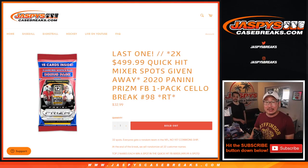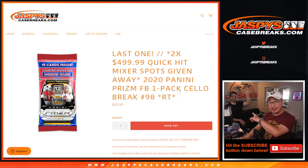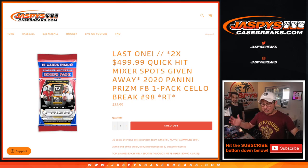Hi everyone, Joe for Jaspi's CaseBreaks.com coming at you with a quick little cello pack right here — 2020 Panini Prism Football cello pack break number 98. We've got Evan right here on camera as well, he's going to be shadowing me today. You may see him on Instagram, you may see him on the YouTube channel — he'll be breaking for us more often soon, so look out for Evan.